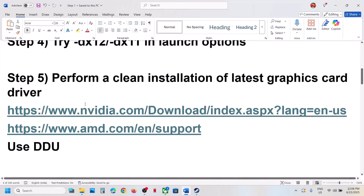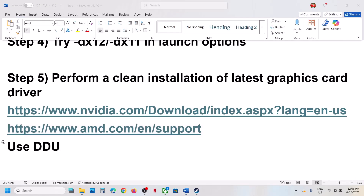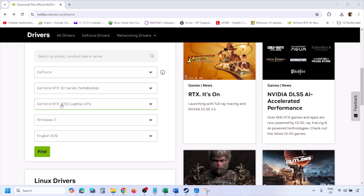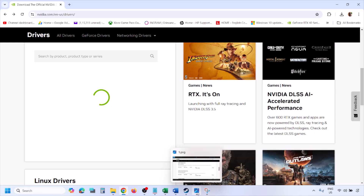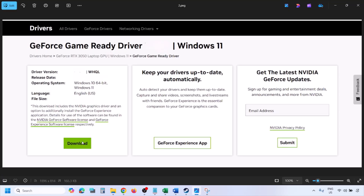The next step is to perform a clean installation of your graphics driver. If you have an Nvidia card, go to the Nvidia website; if you have an AMD card, go to the AMD website. On the Nvidia website, select your graphics card from the list, select the correct operating system (Windows 10 or Windows 11), click Find, and then click View to see the latest GeForce Game Ready driver. Click Download and let the download complete.